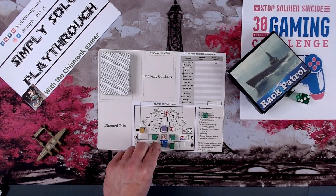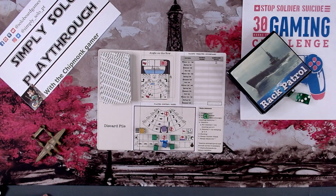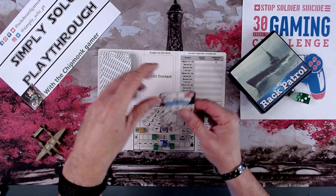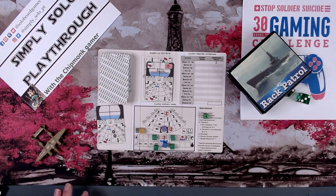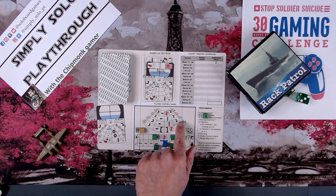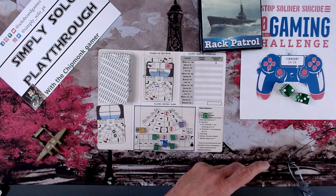Our captain is on the bridge, nothing happens, and we get ourselves a battleship. The problem is this guy has enough firepower to actually start hurting us. We pull the next card to see its angle — on the bow — which means it's coming right for us. So we'll go ahead and move over here. We're going to do what's called a trailing action versus a leading action, which has to do with how submarines trail targets.